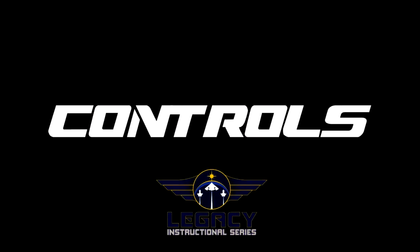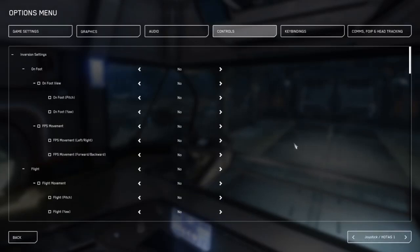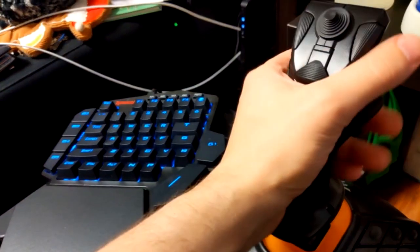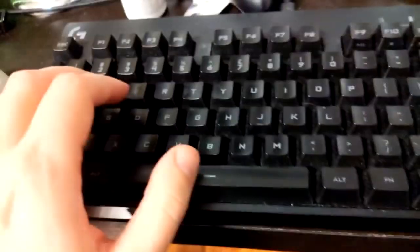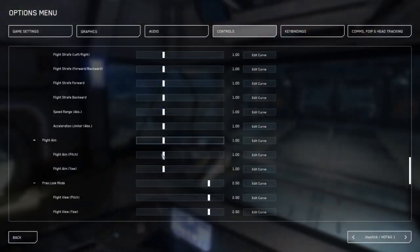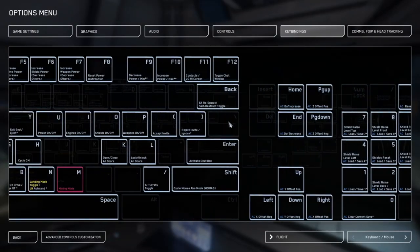Before jumping into racing, you should have some familiarity with how flight controls work for the current patch. For ship thruster control, we're going to stick to a general rule: analog controls are better. This means that joysticks, pedals, and throttles will give you far more precise control over your ship's movement than keyboard keys or other digital buttons. Your most important analog bindings, if possible, should be your ship's pitch, yaw, and forward-backward thrust.